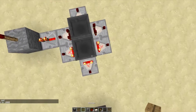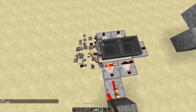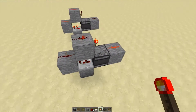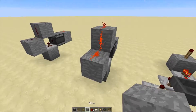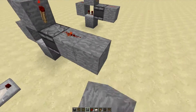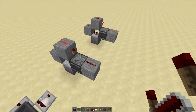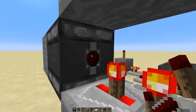Let's set it to daytime — set day, there we go. So you can see it can have multiple outputs, but they're not most efficiently compacted. With this observer clock you have three outputs on this side all on the same tick, which is pretty cool, and one that you can delay slightly, as long as you put the repeater on tick number two.